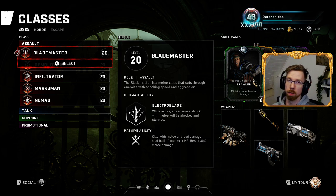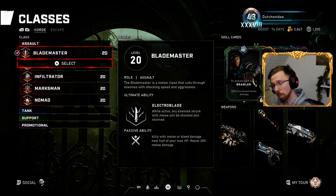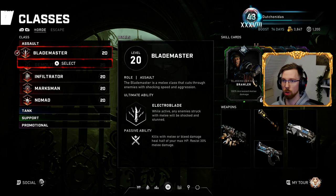So I'm cutting these up in three portions: Assault, Tank, and Support. I'm not going to be really reviewing the promotional ones because, compared to all the main ones, I think they're trash. So it's mostly going to be all these categories. Today, we're starting off with Assault for Horde and Escape. I'm going to go for the Horde portion first and Escape after.